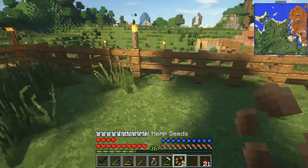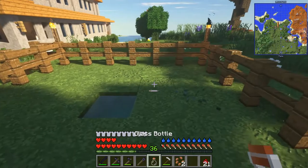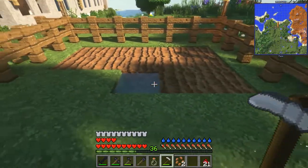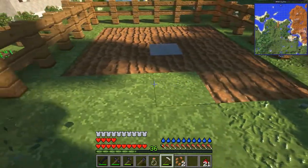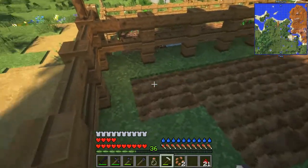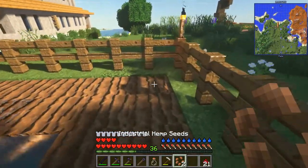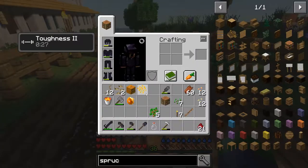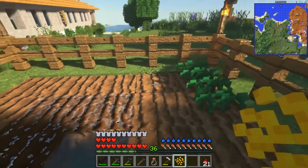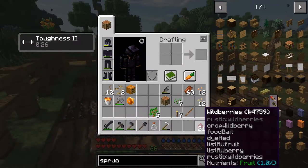We got some more hemp — check that out! Immersive Engineering is in here, and hemp has always been one of those things that's so useful and versatile when it comes to making string and other things. So let's get a little bit of that going. This is a higher area up here, so we'll start a little bit of hemp here, and then I'm really wanting to get my corn going.